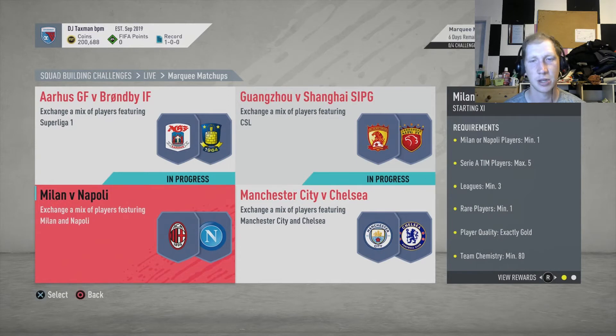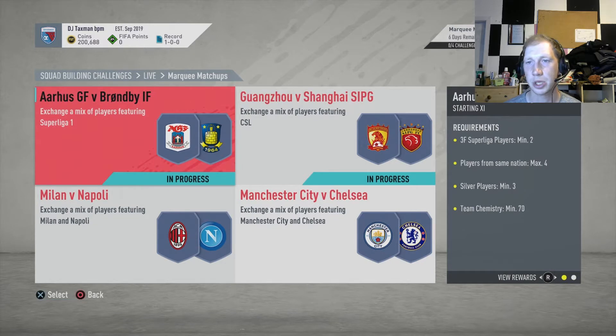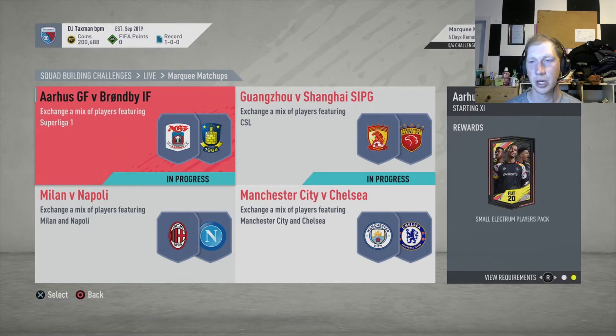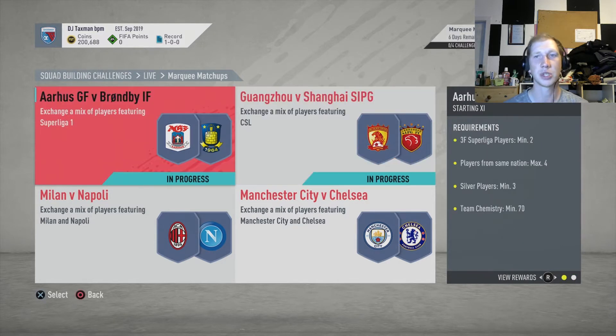Milan versus Napoli - I'll get these out of the way quickly. Player quality is exactly gold so I'm not going to bother with that right now just because we don't have those players. Manchester City versus Chelsea team overall rating minimum of 80 - that's going to be really hard to reach so I'm going to wait on that as well. But I believe we've completed this so we should get a small extra players pack, and I think this is completed as well so I should get a small gold players pack.